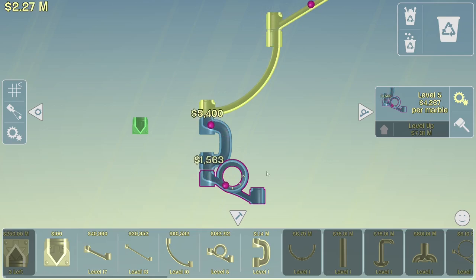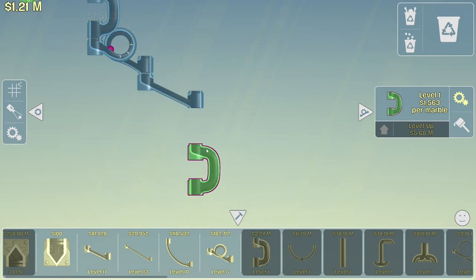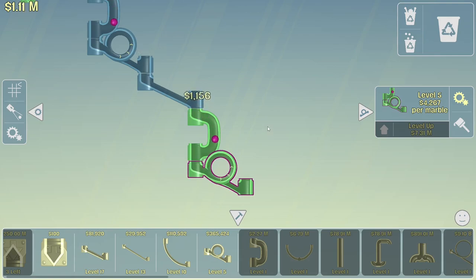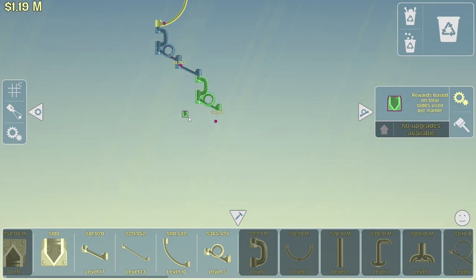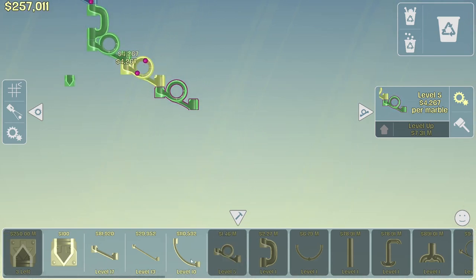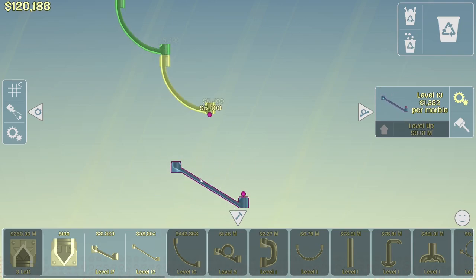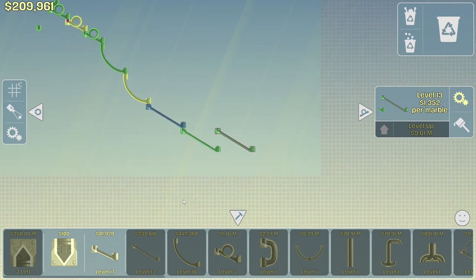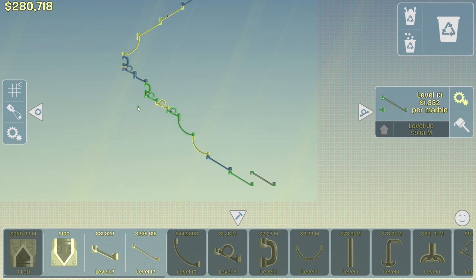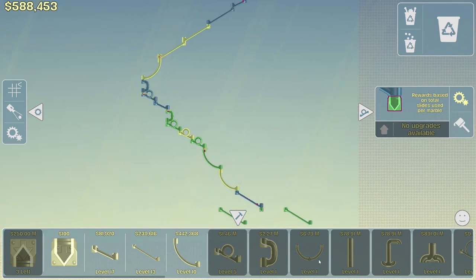We can do another one of these — is this going to hit? No, it goes right through. Perfect. I suppose we'll get another one of those guys. Now we're going to start making some real money. I'm just going to start making as many of these as I can — these are a real good money maker. The cash is going up. I'm going to keep putting these down till I can't afford them anymore. We are at the bottom, we need to start going back up. I'm running out of space here — I forgot about space.